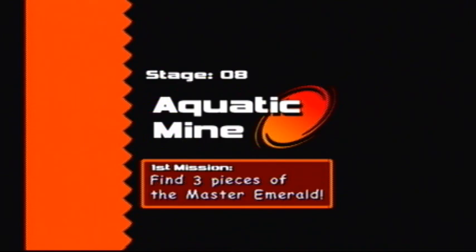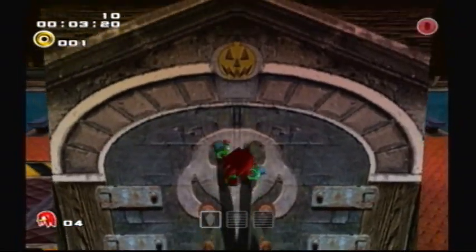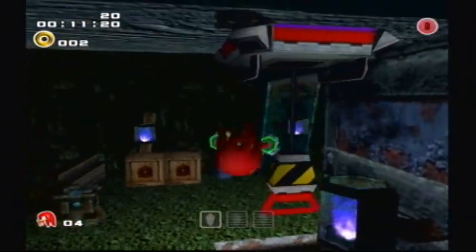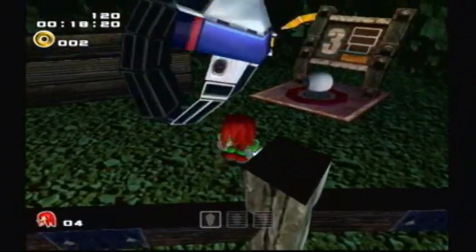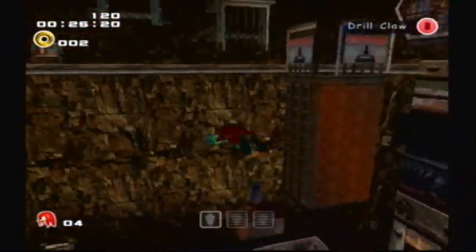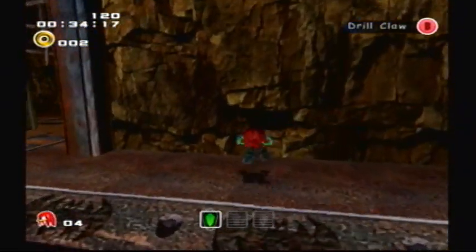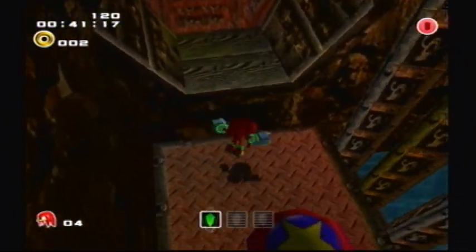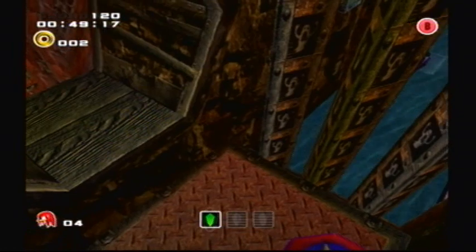Welcome to the Aquatic Mine. As the storyline goes, Eggman is trying to build his Eggman Empire by bribing the government with a giant laser cannon he made on a space colony called the Ark. Tails assumes Eggman has the six Chaos Emeralds to power the cannon, so he tries to trace them. Unable to trace the other Emeralds, he instead traces a call between the President and Eggman, and they figure out a way to get to space and stop Eggman.